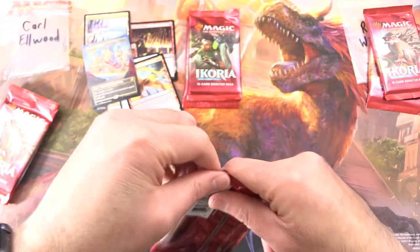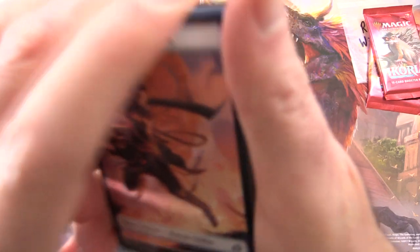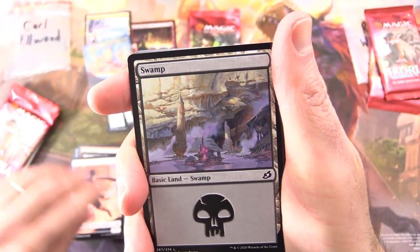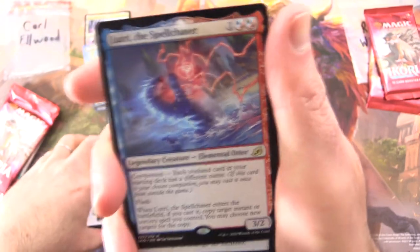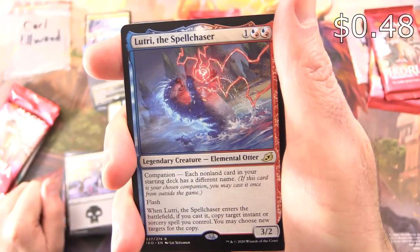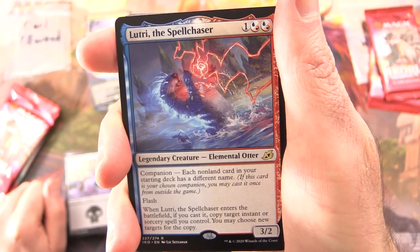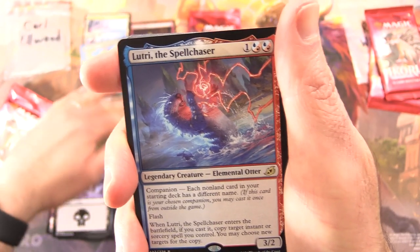Three more packs here for Carl. At this point it's all gravy. We have a Human Soldier, a Swamp, and the rare is Lutri, the Spellchaser — Legendary Creature, Elemental Otter, 3/2 for three. It has Companion: each non-land card in your starting deck has a different name. Has Flash. If you cast it, copy target instant or sorcery you control — you may choose new targets for the copy. Didn't they ban this guy in Commander?